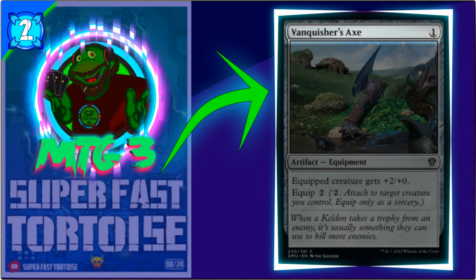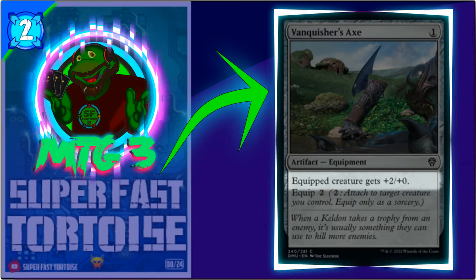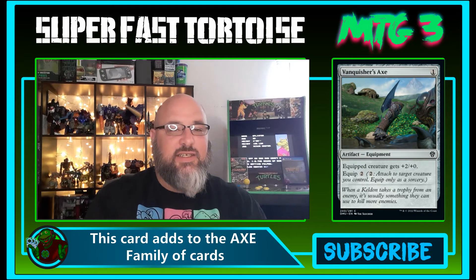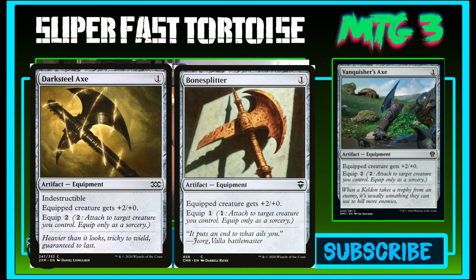Vanquisher's Axe costs one generic mana. It's an artifact equipment with equip for two. You can attach it to a target creature you control — equip only as a sorcery — and the equipped creature gets plus two, plus zero. This card is nuts. You have cards like Darksteel Axe and Bonesplitter to go alongside it in pauper and peasant decks.